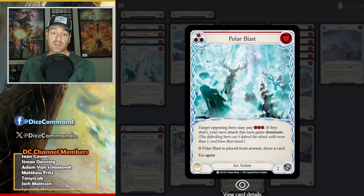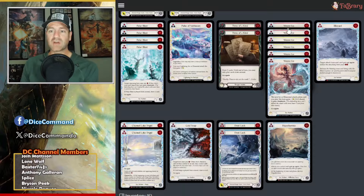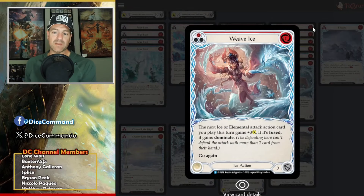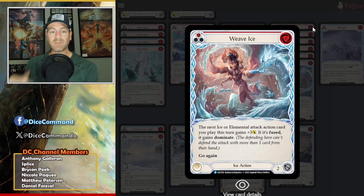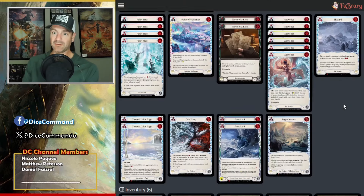Polar Blast — this card in the red and the blue. Target opposing hero may pay three, or one on the blue. If they don't, you gain Dominate. That's really good. We also have Weave Ice: the next Ice or Elemental attack gains plus three, and if it's fused, Dominate. So now we're coming in fused, hitting them, pinging them, making their life very, very hard.